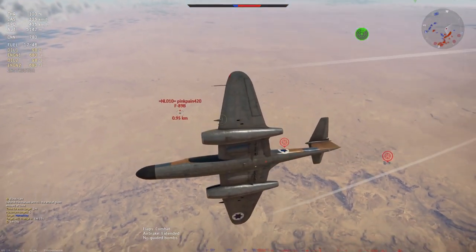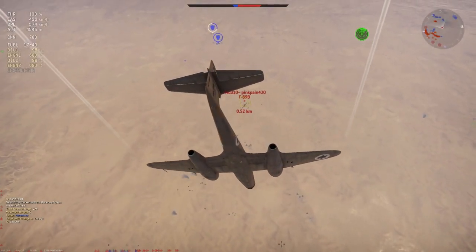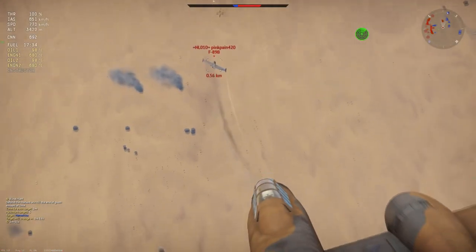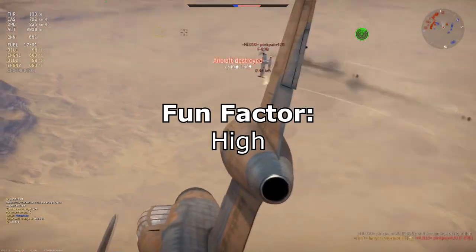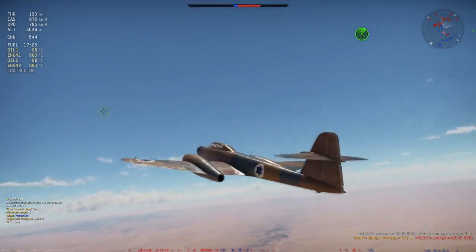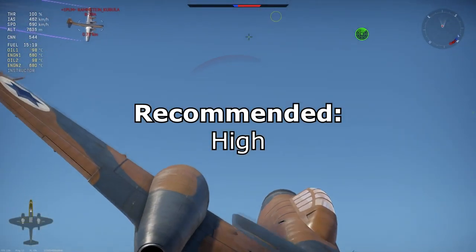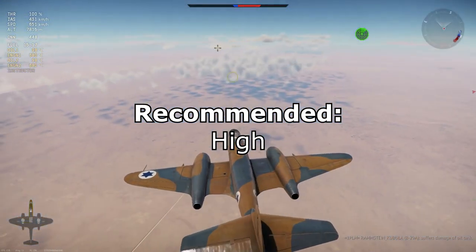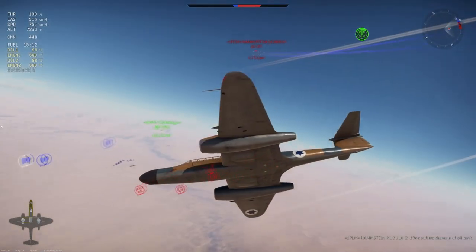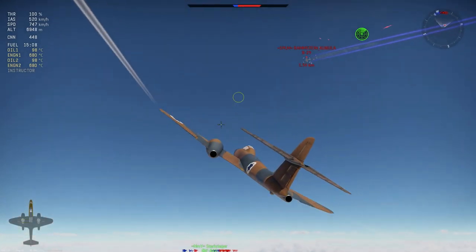Jet combat is mostly in the horizontal, keeping planes fast, and energy fighting happens a lot — but you'll be surprised how many people love to turn, and that's where this plane shines. She's competitive at 7.7. The fun factor is high — she surprises a lot of people since they don't expect much from this big plane. I highly recommend the Meteor NF 13 as your starter plane in the Israeli line.